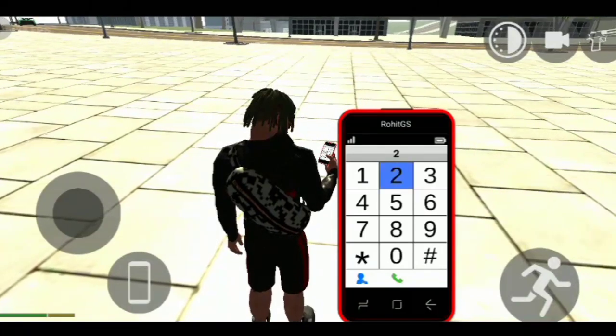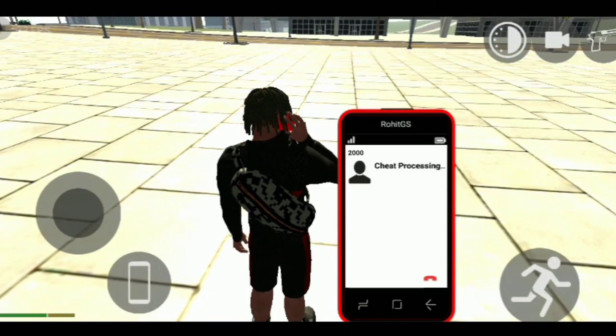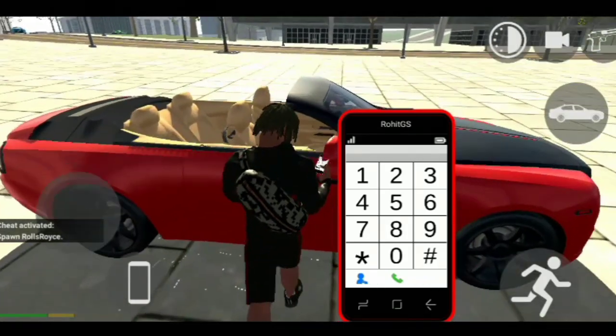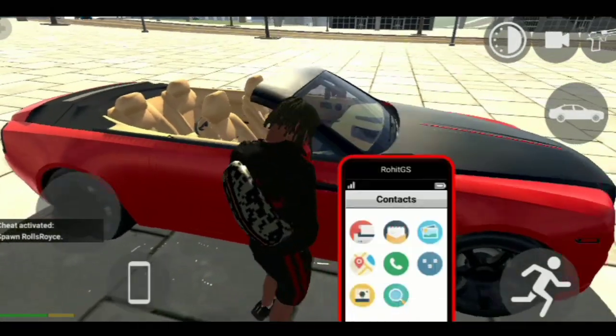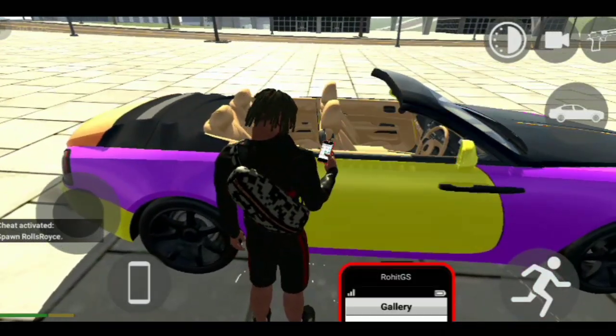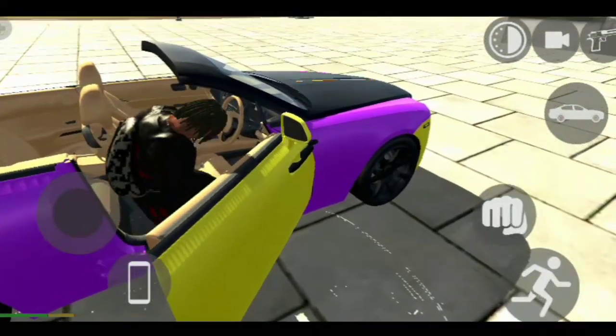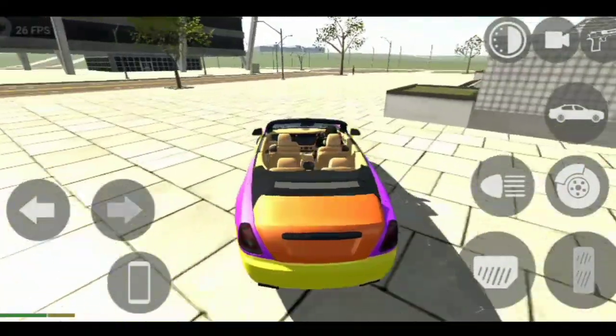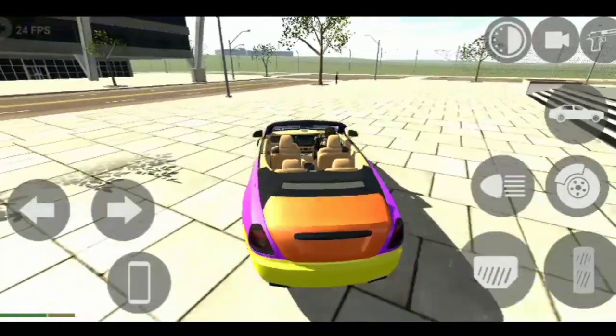Look at the code — we are going to the Royals, a 2 crore car. Before I go, I am going to change the color because I don't like the red color. This color is going to go to rainbow type. Now let's go to the airport.